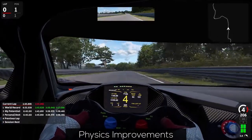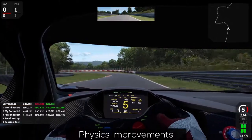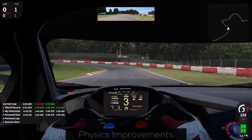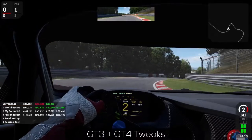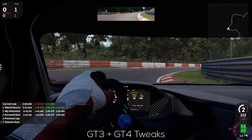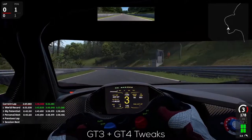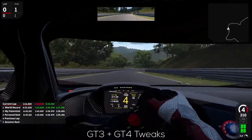So next time before you hit the track, be sure to revert back to the car's respective default setup in order to experience these changes to their full extent. In addition to the physics tweaks, a lot of individual values for the GT3 and GT4 cars have also been adjusted. These include the BOP, tire treads, power curves, as well as suspensions, which is most noticeable in the GT4 Porsche Cayman.